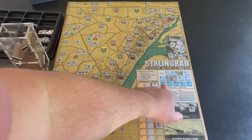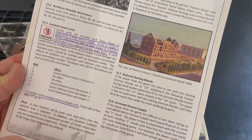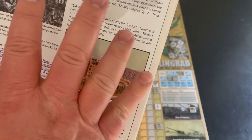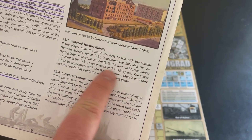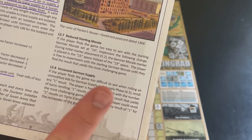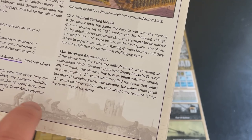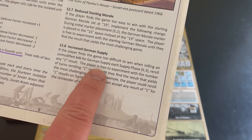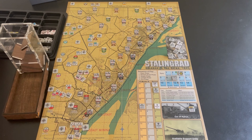In the turn area you'll see additional optional rules — limiting air power, Pavlov's House as a challenging specific unit, reducing your starting morale (which I wouldn't recommend since it's already hard going from 19 down to 15), and increasing German supply, which converts a roll-of-one result into a reroll. These optional rules let you customize the difficulty level.